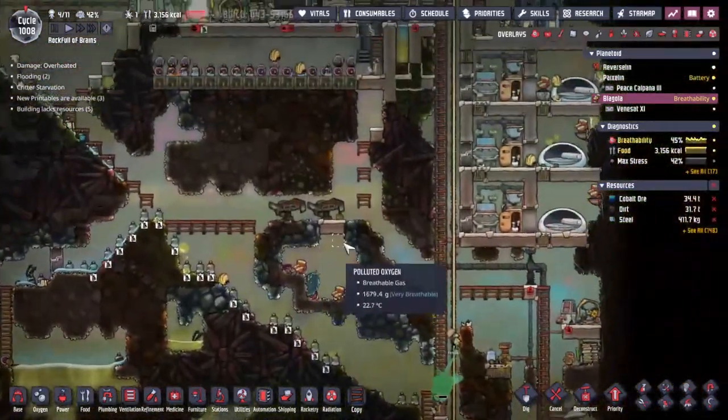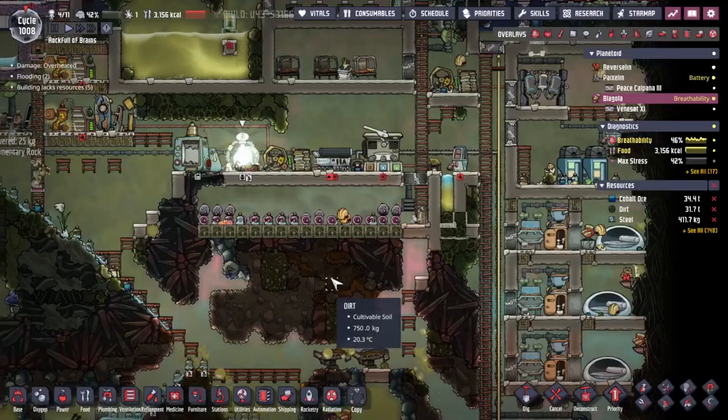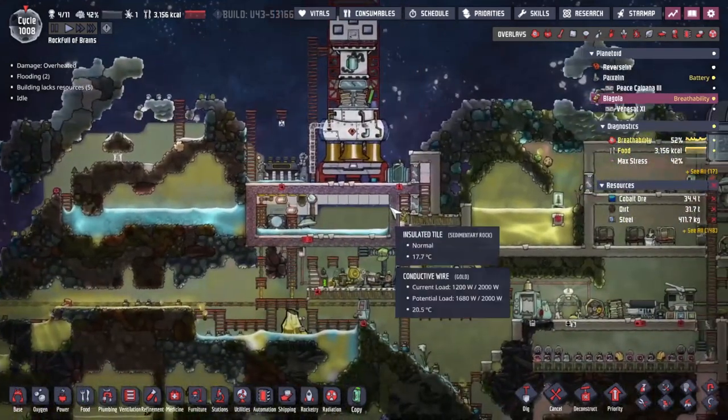This area has got sealed off - that is beautiful. Do you reckon we've got any food in the printing pod? A bit of algae maybe, but I don't think we can eat that. Let me make sure the food isn't in the rocket - no food in the rocket. I wonder where it has all gone.